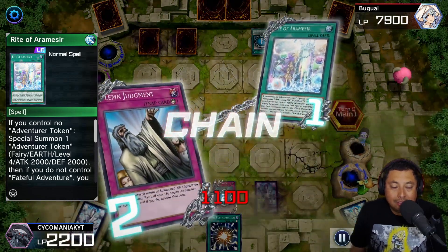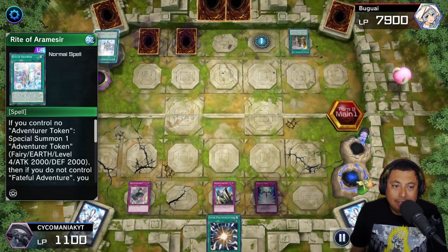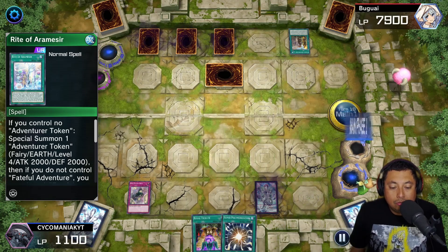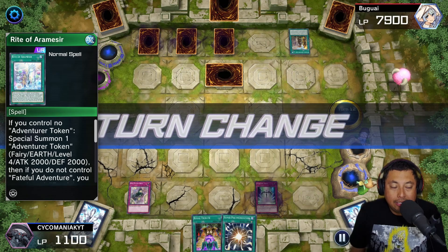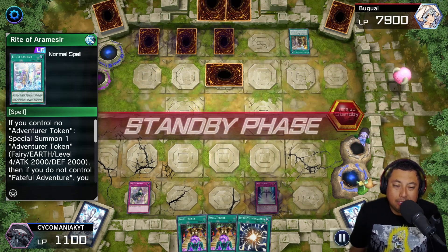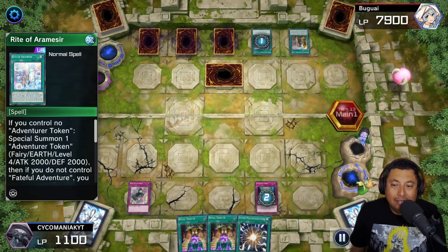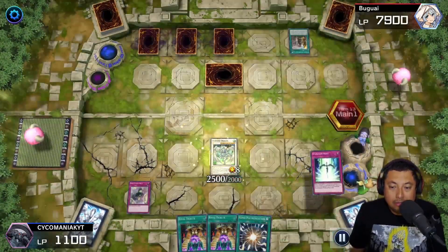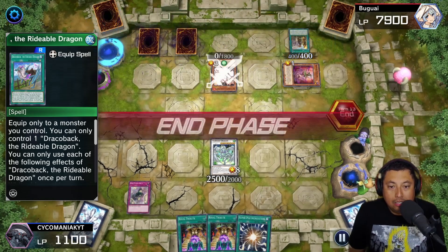Enchantress of the Temple banishes to get rid of Arzemel. We're going to Solemn that because we cannot allow him to get a token, and I'm figuring he doesn't have any other monsters. He does, but it's probably an Ash or Maxx C. We draw nothing — super fun. They didn't draw anything either so that face-down must not have an attack. Another Royal Tribute with no Necro Valley — completely wasted. Twisters come out — perfect! Starlight Road gives me another Stardust Dragon for free!